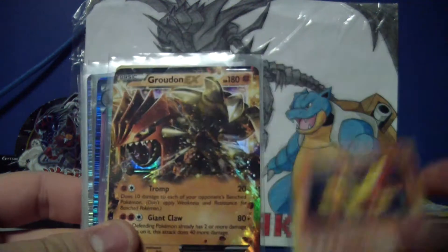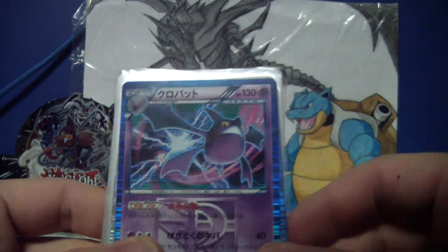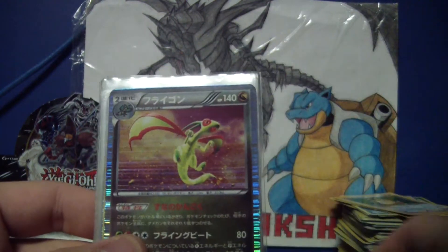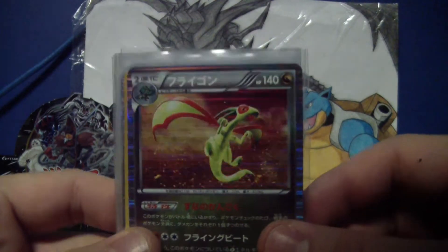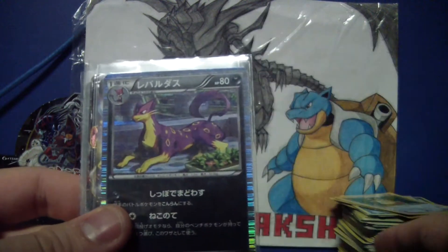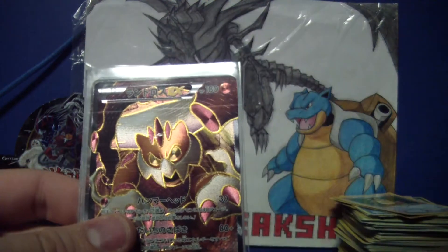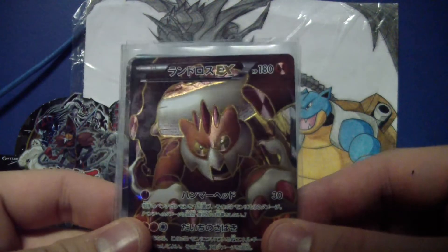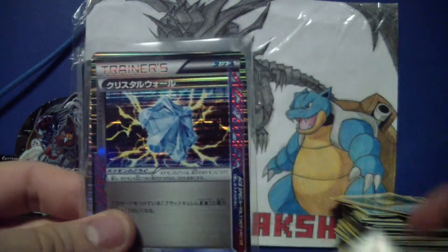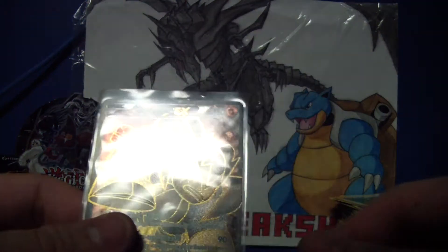This one's kind of beat up. This Groudon is kind of beat up too. Infernape, electric — I don't know why that was in there. This Flygon, Slowking. Vaporeon — I can't say that right. I think it's Landrus EX, full art regular EX. This Crystal Wall — and I don't know your name either.